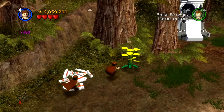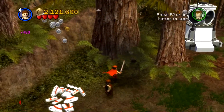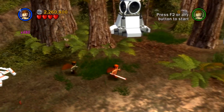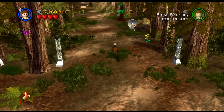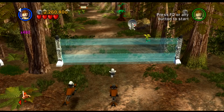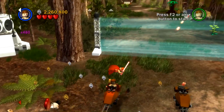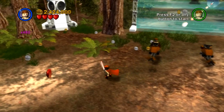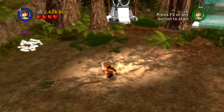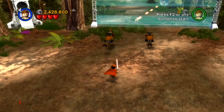So we'll be getting lots of money — money is no longer an issue. We still have the 8x stud multiplier to collect, which I think is on this level because there is a power brick here somewhere that we did not collect earlier. This level proceeds pretty much like normal. Even in free play there isn't really a lot of bonus stuff. I think near the end there might be a couple of little things, but for the most part it's just going to be the speeder stuff.